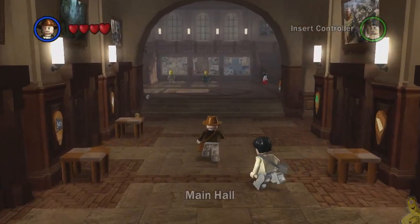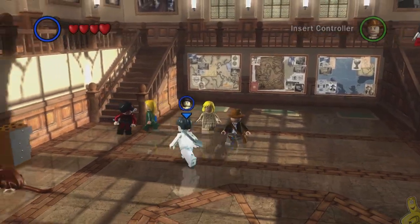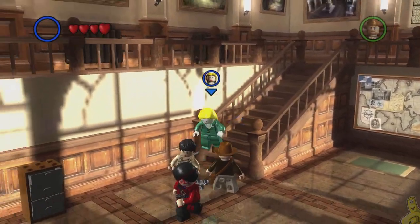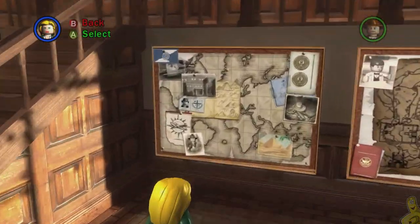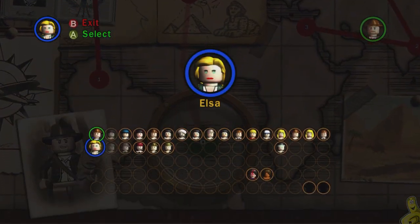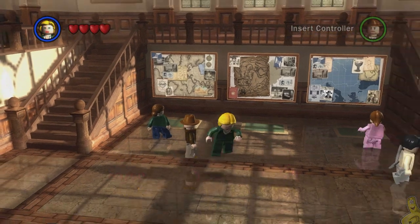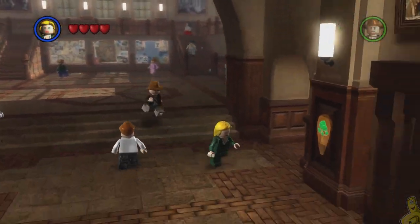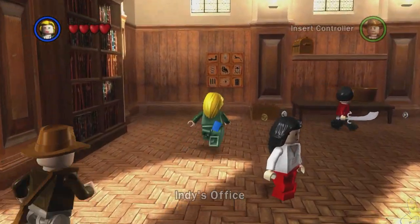We're looking for a character with a book. In this case she wasn't in there — most often she is — but we just need somebody that can solve those puzzles, somebody with the academic book. If you can't find one rolling around, use our free play method where you choose somebody like Elsa, then load into the game, immediately quit, and make sure that you have the character you want selected. When you quit you'll return back with that person intact.